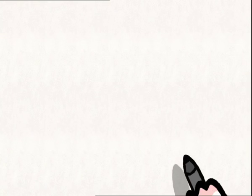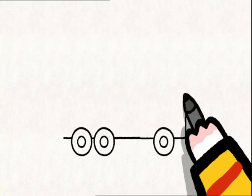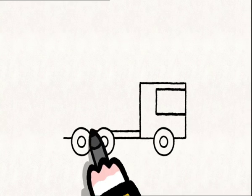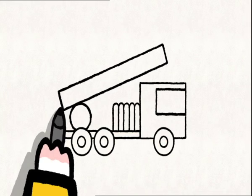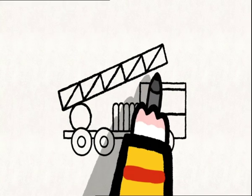To draw a fire engine, you start with the wheels. Then you join up the wheels with a line, and you come back up to draw a big square — that's the front cabin. And you draw a rectangle inside for the windscreen. You draw a line straight across like that, and you finish the truck by adding a little line. For the hosepipe, you draw some little arches. And for the ladder, first you draw a circle, and then a long rectangle on top. And don't forget to draw the rungs on the ladder. And a siren on the roof of the fire engine, so it can go nino, nino, nino, nino.